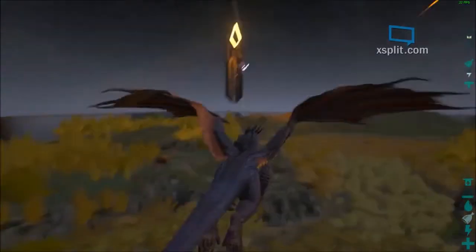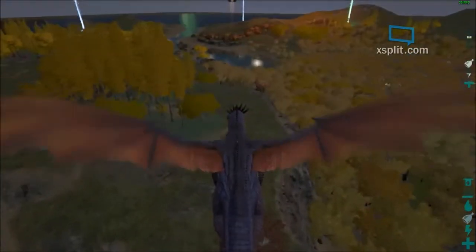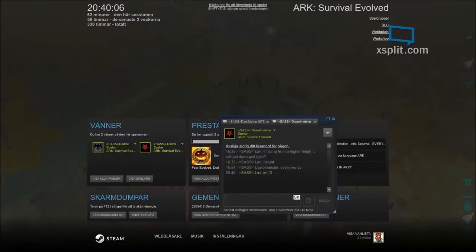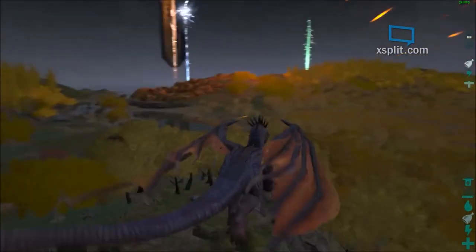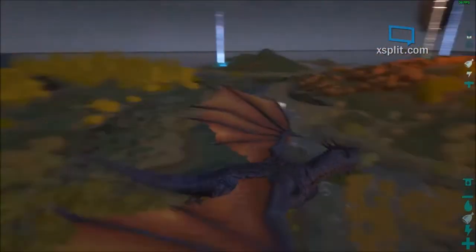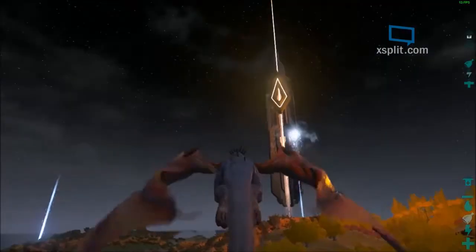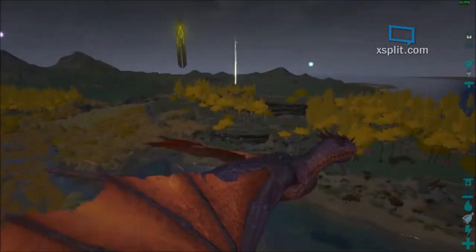Is it close to you? Yeah, it's pretty close — that thing is fast. I just missed the screenshot where it breathed fire — that would have been awesome. We're close to the hill of the main base now. I wish I could zoom in. We're coming up just above the red obelisk but it looks orange.